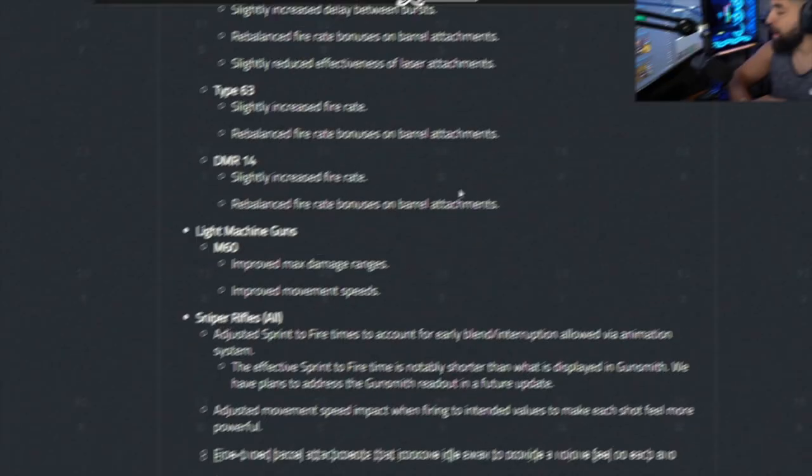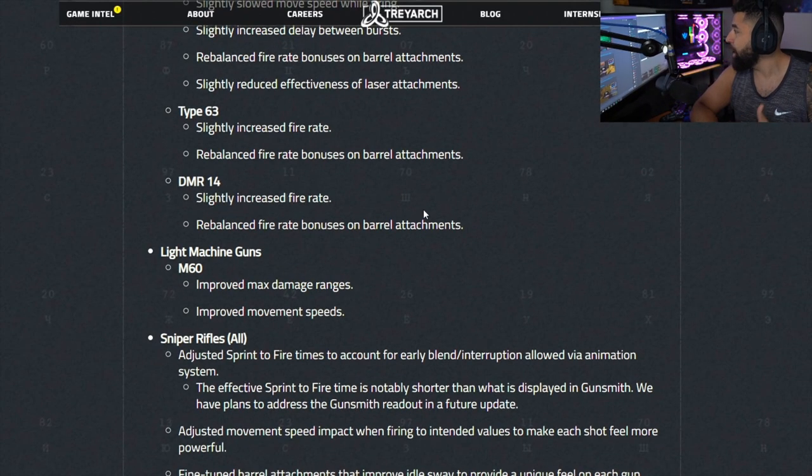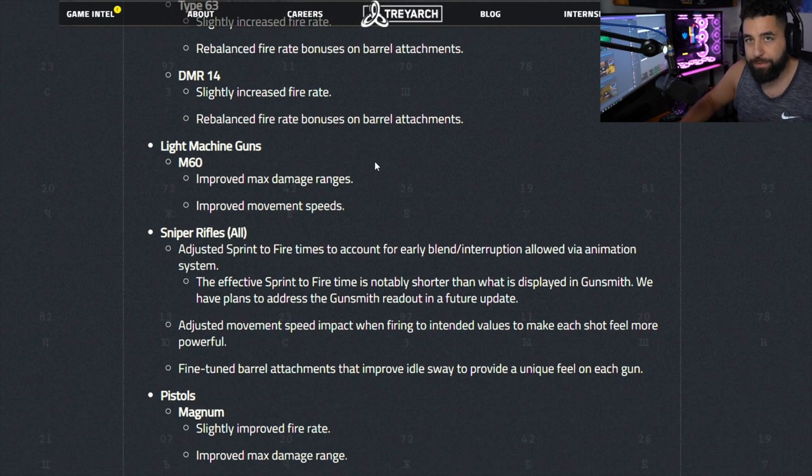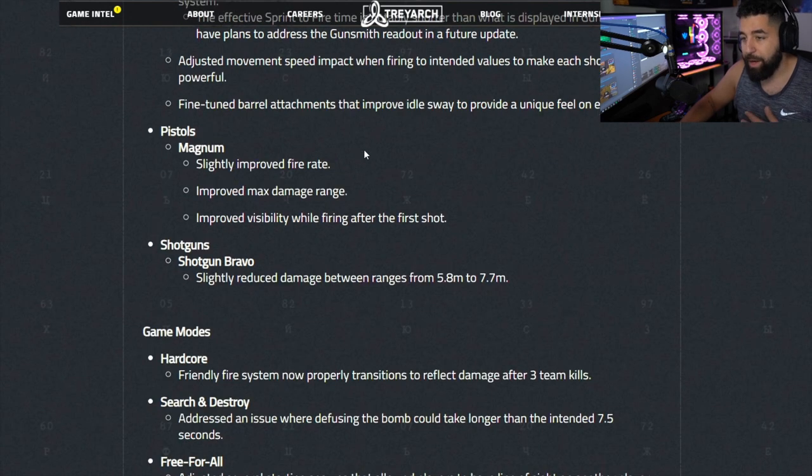Back to snipers — they're definitely a little too overpowered in Cold War. So far the patch adjusted sprint-to-fire times to account for early blend interruption, adjusted movement speed impact and firing to intended values to make each shot feel more powerful, and fine-tuned barrel attachments that improve idle sway. They need to up the idle sway time, maybe make ADS a little bit slower, and if they really want to fix it they would adjust the auto-aim on the sniper.